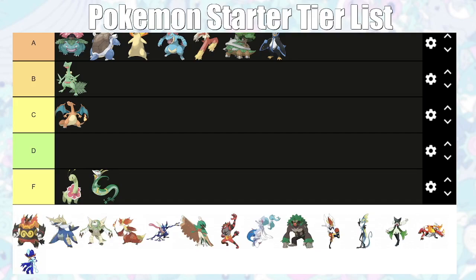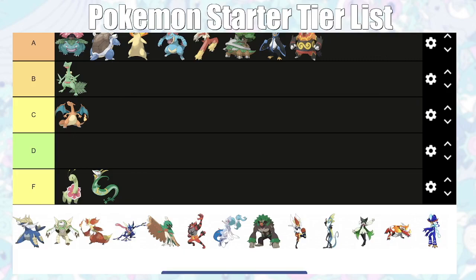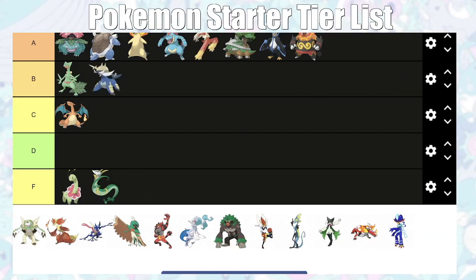Serperior is F tier — what's the point? It's weak to the first two gyms, okay against Lenora, but the first four gyms matter most, so that's a problem. Emboar is A tier — good into the first gym, second gym, really good into the third gym leader, okay into the fourth. It struggles against the fifth gym leader but at that point you'll have better options. Samurott is B tier — good for the first gym leader, okay overall, weak to some gyms, but gets Encore and Surf which are great for the late game and Elite Four.